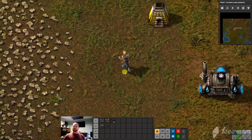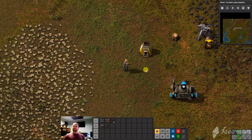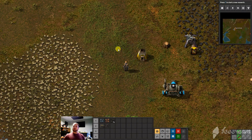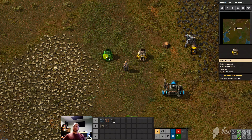You are this guy. WASD moves you around. A couple of the most important keys are Q, which quits most screens, and E, which opens up most screens. Q is also your pipette tool, so if you've got something on the ground and you want to pick it up and place another one, press Q, and you can see it duplicates that.